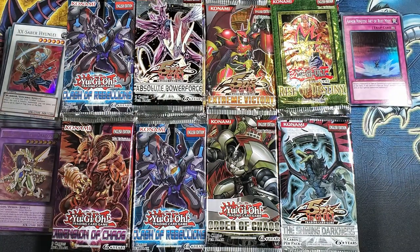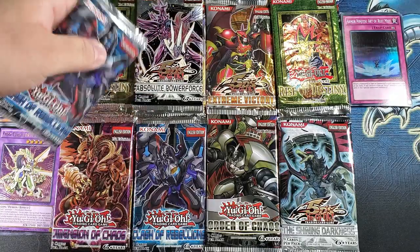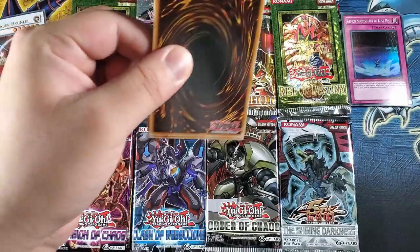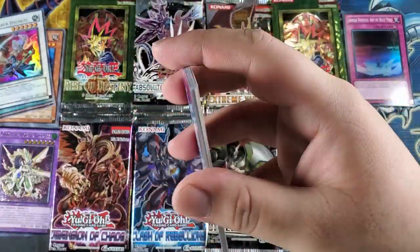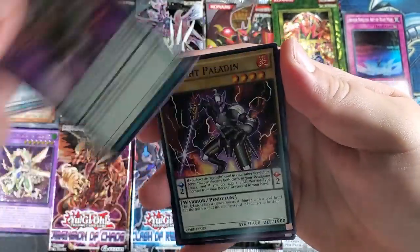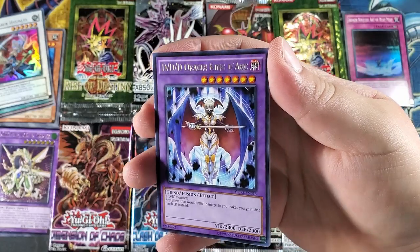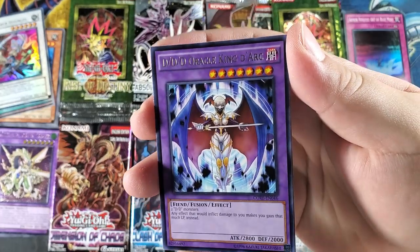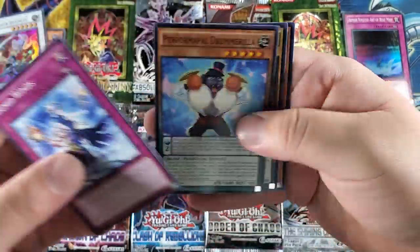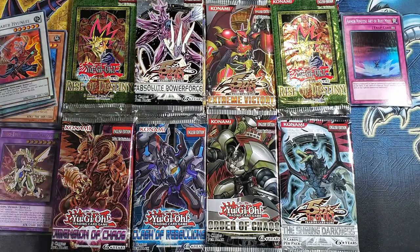No hollow out of that one. We haven't opened Clash of Rebellions yet, so let's go with that — unlimited. We also have another first edition Rise of Destiny. I think I picked like three of each from the sets. Oh, might be something there — Raptors, Performance Stilts, Launcher, Ignite Glant, Ignite Paladin, Odd-Eyes something... that's actually a pretty cool looking card, and no hollow. Humid Winds — I like this card, I use it with Airknight Parshath I believe. No hollow out of that one guys.